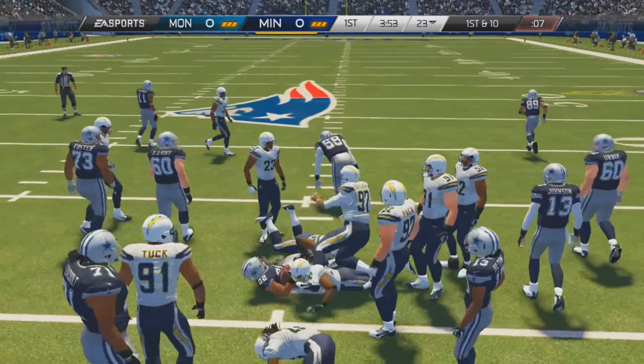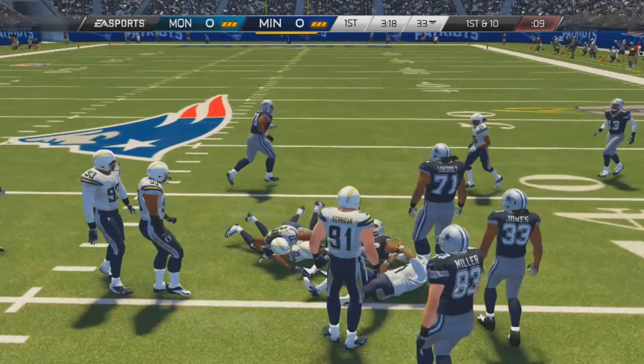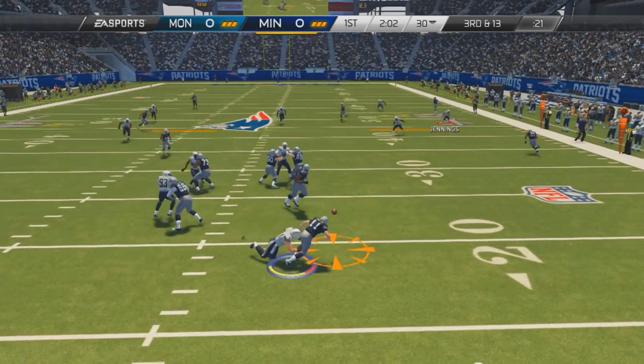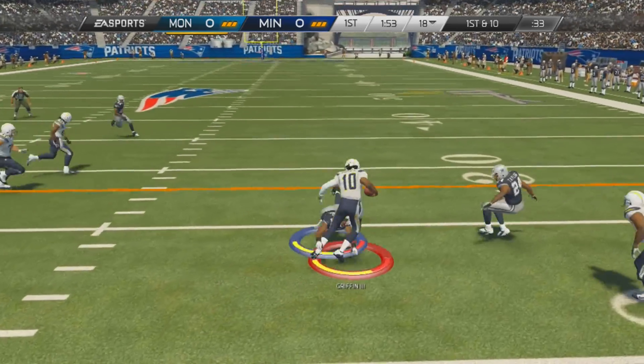You can see my opponent's going to hand it off to the Muscle Hamster to begin with. Doug Martin gets a gain of 11 yards - if it isn't broken, why fix it? He goes back to him but doesn't get much that time. Third and 13, I'm able to stop him, and that actually led to my opponent punting, which is not something you see often in Ultimate Team.